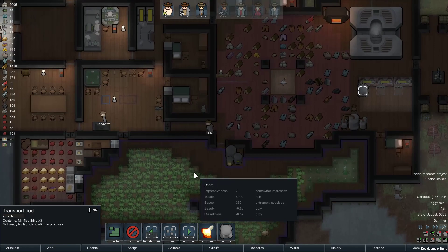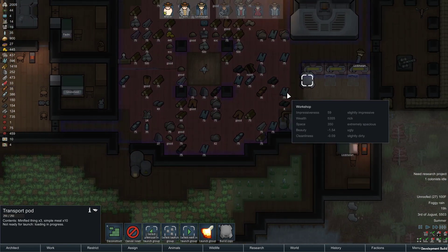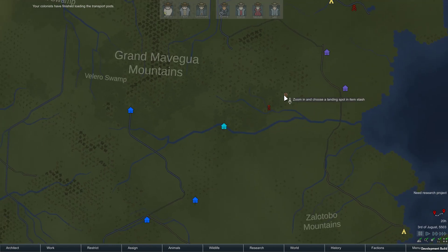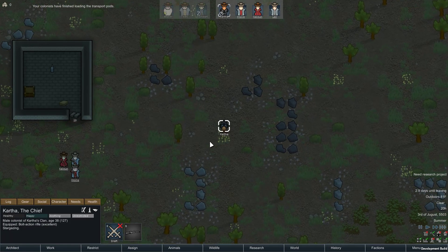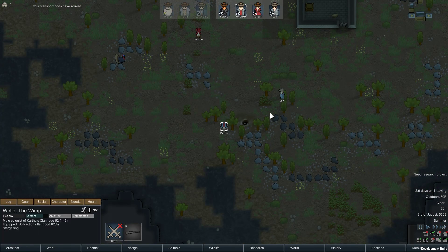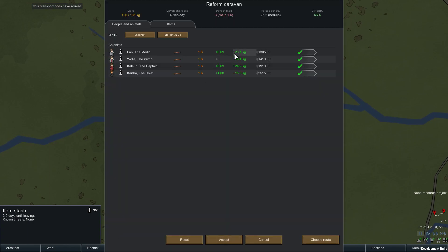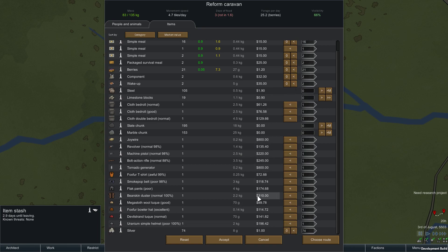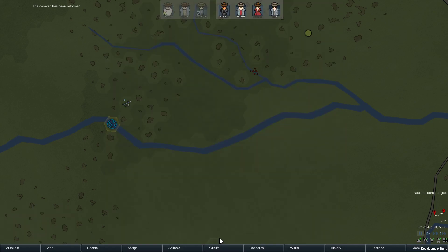I'm going to have them stand around for a second until this is fully loaded. Launch this, right on them. Done. Reform caravan — make sure to take our bedrolls. Let's dump the steel. Don't forget the joywire and the tornado generator. The more we load up on steel, the slower we move, so I'm not going to bother carrying it — it's not worth the slow movement speed. Accept. And attack that outpost.